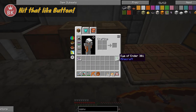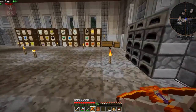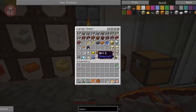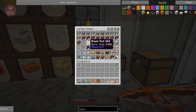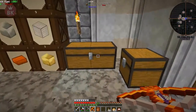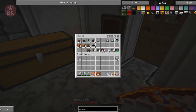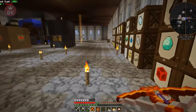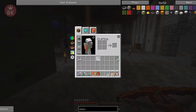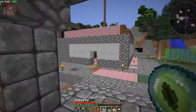First of all, I made myself a couple of Eyes of Ender, which use blaze powder — that's why we needed the blaze farm. You get blaze powder from blaze rods like this, and then you combine that with ender pearls to get yourself an Eye of Ender.